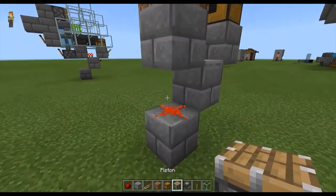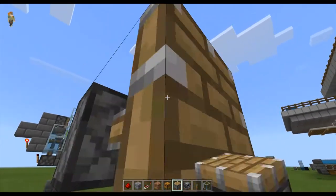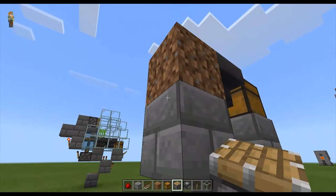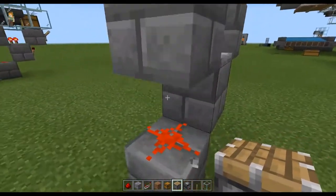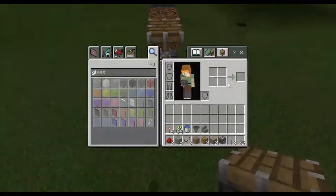Take your piece of dirt and place it right there. Then take your piston and place it so it's facing upwards, just like that.